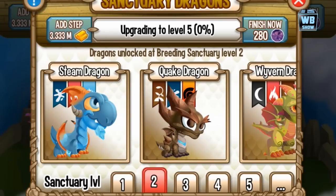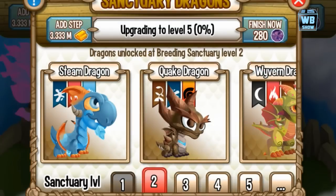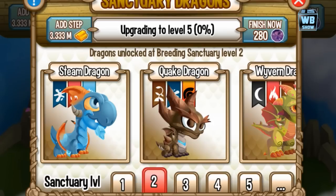This one is relatively low — it is a level 2 dragon, or stage 2, or sanctuary 2, whatever you want to call it. Here it is, the Quake Dragon. You need to unlock the first level, which is buying the sanctuary, and then you need to unlock the second level.